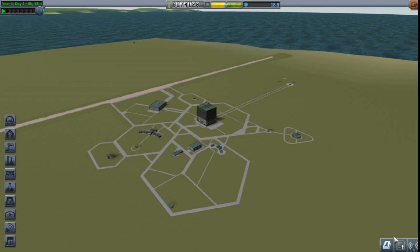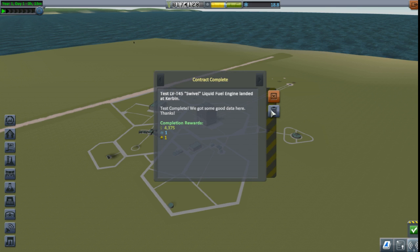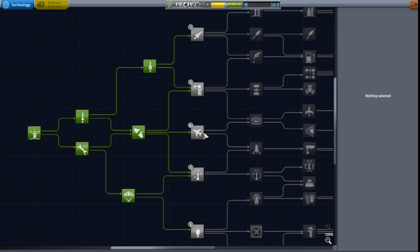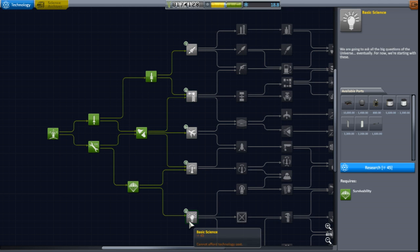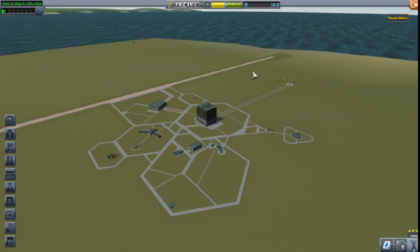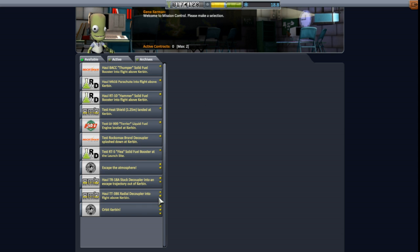We got 18 total science and we did complete the contract. We need 45 for that level - 45 for everything, correct? Yes. Let's see, do we have anything else?